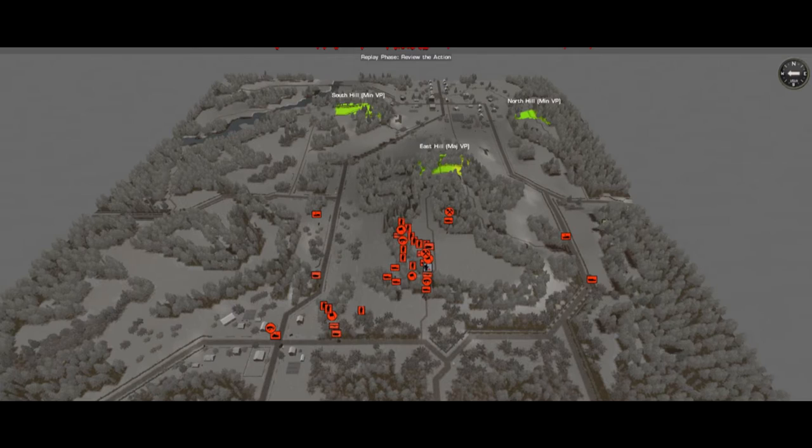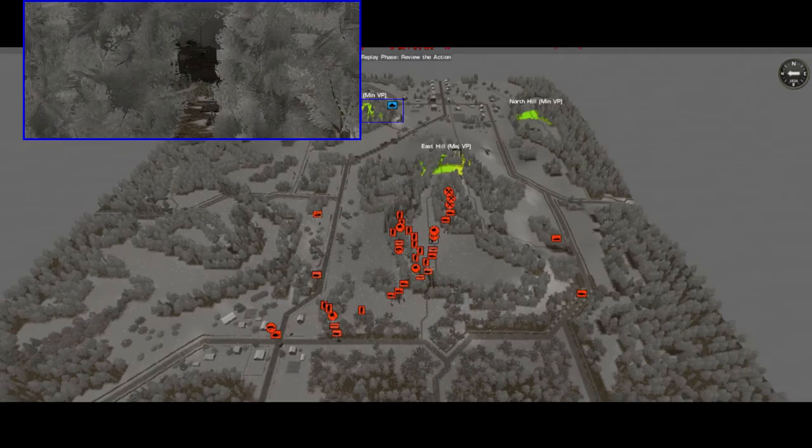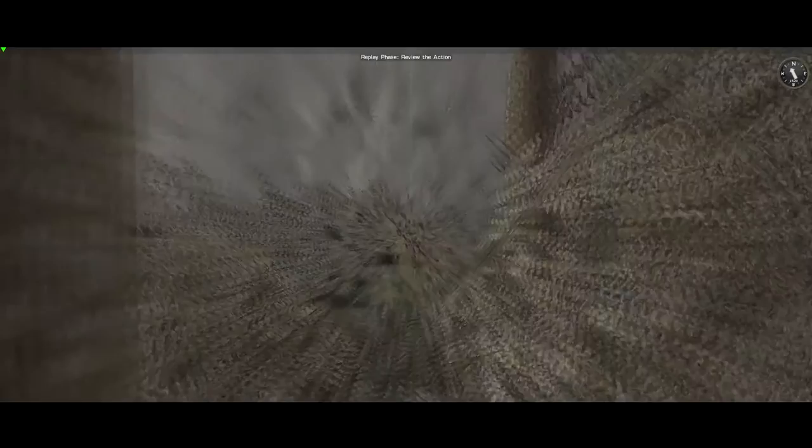I've just abandoned the plan to blitz my way onto the East Hill with my half-track mounted SS Pioneer platoon because I've decided they're too lightly armed to assault the American infantry I'm now convinced are there. Just to solidify my guess that my opponent is deployed pretty far up, I've spotted a Sherman on the South Hill and a soldier on the East Hill. That guy is about to get severely mortared by my pre-planned barrage, and instead of paving the way for a shock mechanized assault, those mortars are now covering a slow and steady stand-up attack.